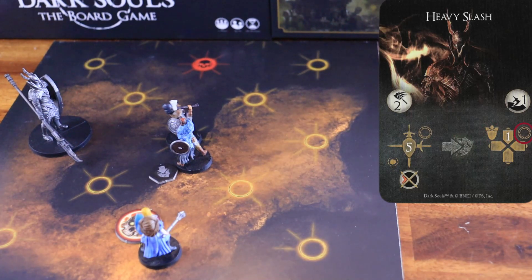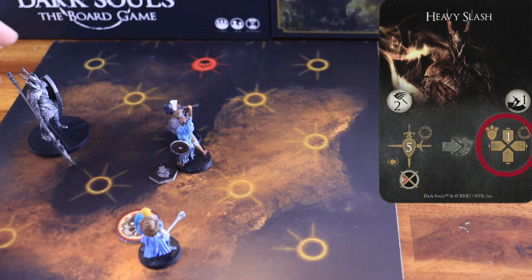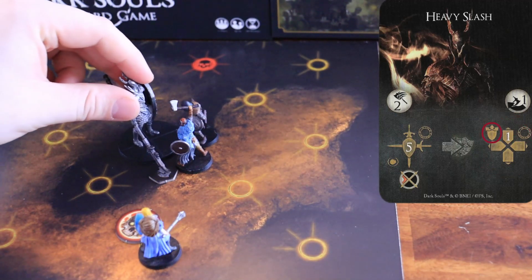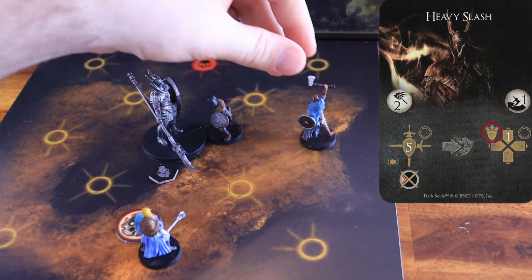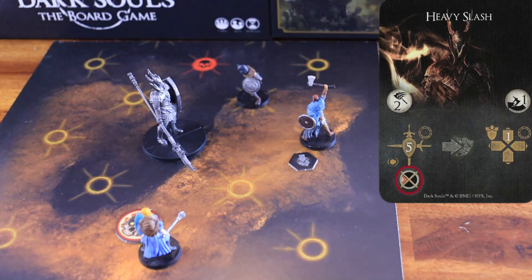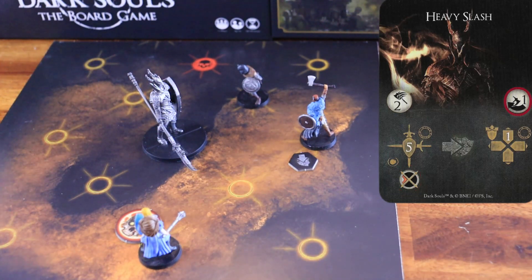Then, it turns towards the node that is the closest to the nearest character. It moves one node forward, pushing any character on its way to one of the nearest nodes that faces the boss's front arc. This attack has a weak spot on the left arc and a dodge difficulty of one.